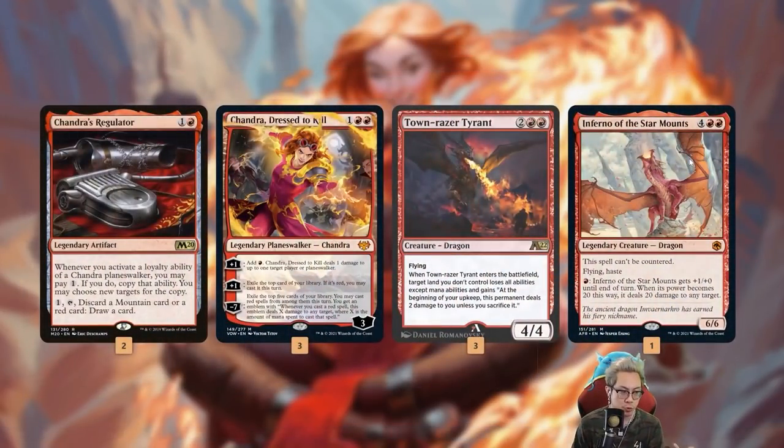Of course you've got Chandra's Regulator, so with this many Chandras we're able to ping our opponents down a decent amount. We'll have Chandra Dressed to Kill, Torch of Defiance, Awakened Inferno, and then we have dragons like Tawnos Razor Tyrant to burn opponents down. Also using Glorybringer and our favorite six-drop Inferno of the Star Mounts - uncounterable in a meta with a lot of haste. If we get a Regulator with Torch of Defiance, we can easily drop an Inferno Titan pretty quick. The whole point is getting Chandra, getting dragons - let's go!